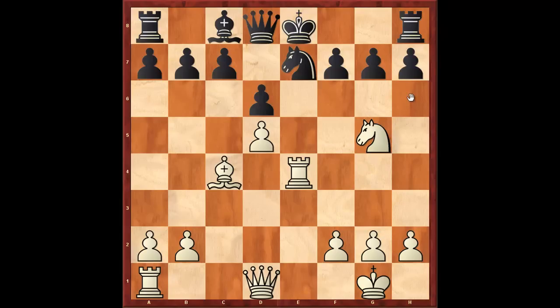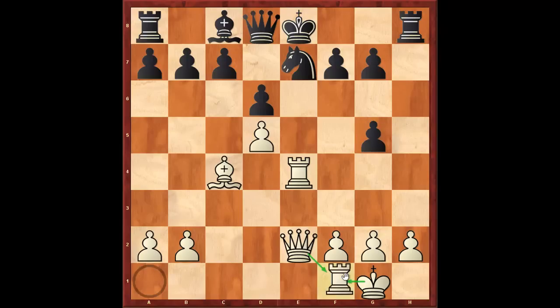Knight takes g5, and now h6. This is a very precise move — all other moves could give white compensation. So after h6, white typically plays queen to e2, pawn takes knight, rook ae1. And here the only move is bishop to e6, giving back a piece. And after f6, we could say that black has basically an incredibly solid position.